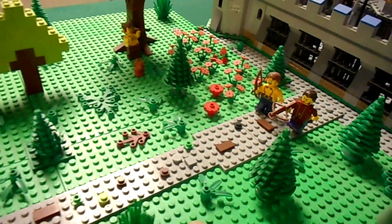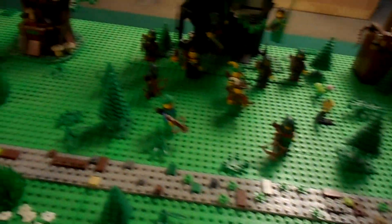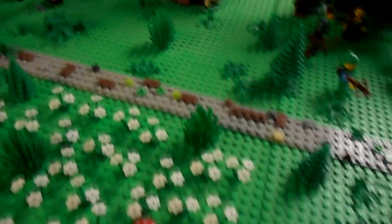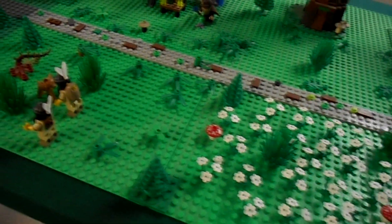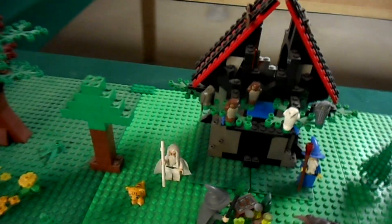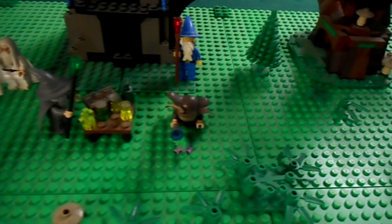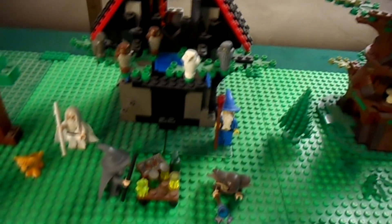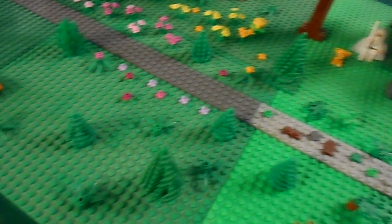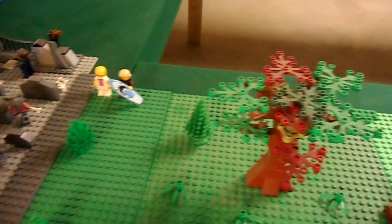Some random minifigures walking through, and you might recognize that little house back there — it appears in a stop motion series I'll have more information on shortly. Here is my wizard hut, and I have all kinds of wizards: Gandalf the White, Gandalf the Gray, Magisto, Radagast — they're all on my wizard hut.